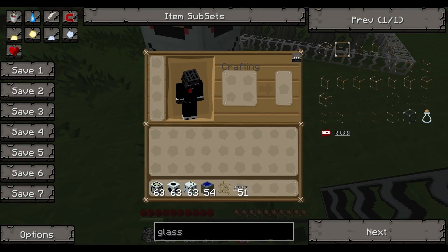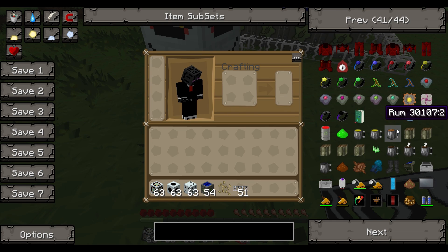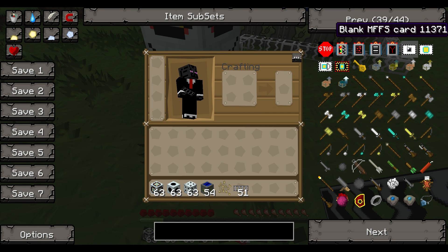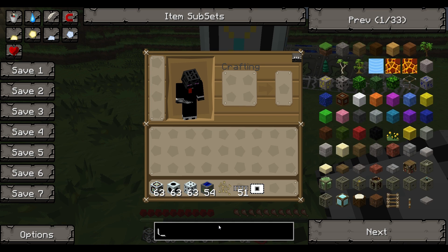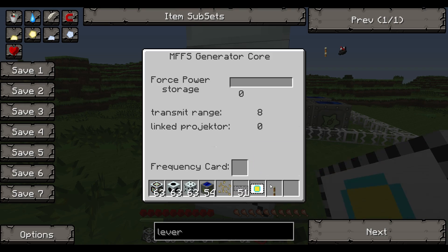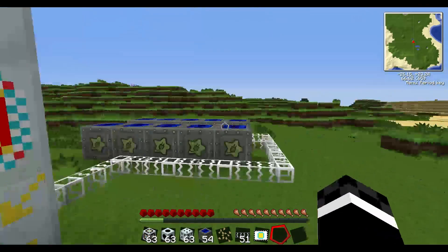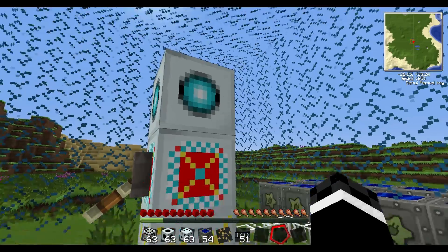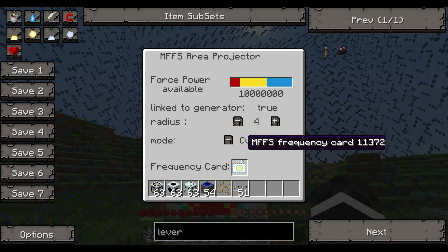You'll also need a blank MFS card, which is a circuit with paper around it. Then you need a lever. First put the blank card in the core - it'll turn green and you'll get a frequency card. Power everything up; it will all turn green and start drawing power from your power supply. Then take that card and put it in the projector, and voila - it creates a force field. You can make it bigger up to 36 or 32 blocks, and you can make it a sphere which looks a lot cooler.